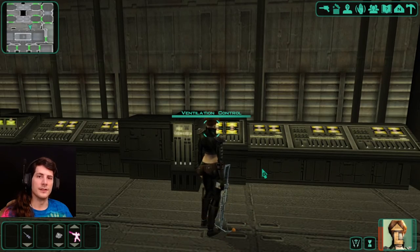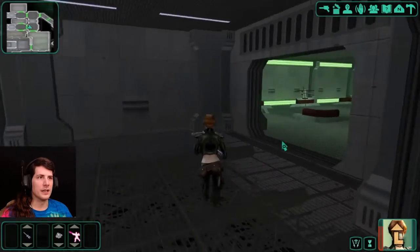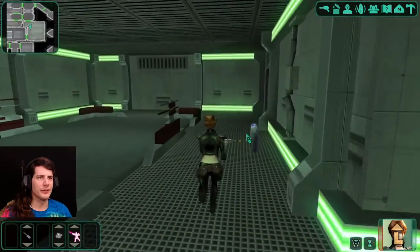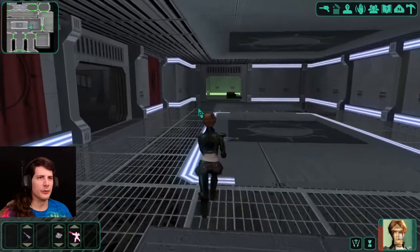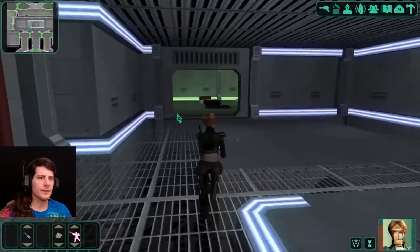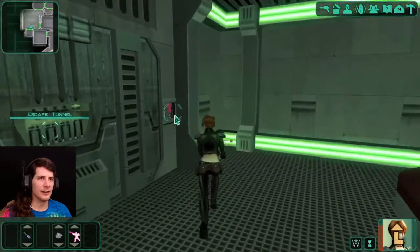Welcome back to Suladan Place, Star Wars: Knights of the Old Republic 2. Last time we cleared this place of all who inhabit it. I know the ventilation controls are over there, but I kind of want to see what happens if we try to leave through the other door — not the one that led to the tunnels, but one that just led to exit. I don't know if the game's actually gonna let me do that, but let's try it.